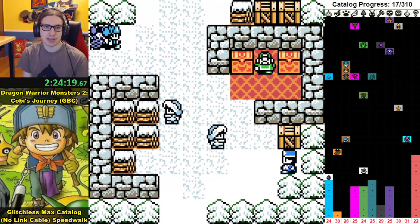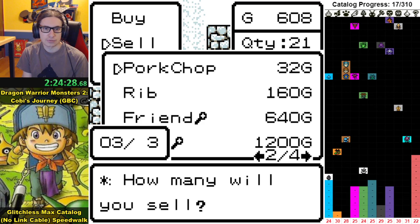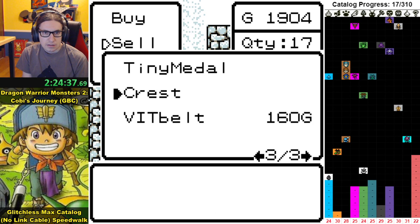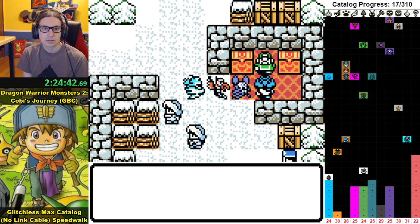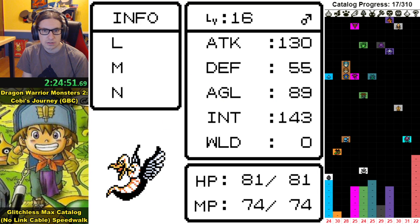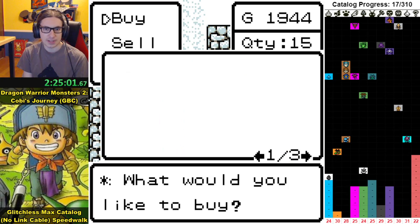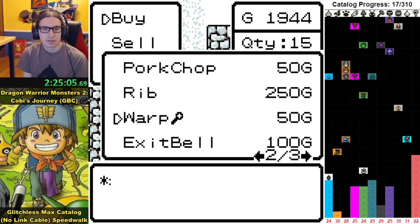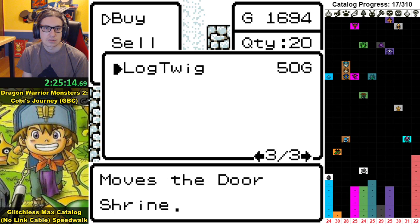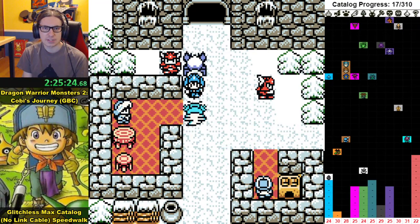Now we can report to the king. We don't really need pork chops anymore — I'll sell them. I'll sell the twin staves too. We definitely don't need exit bells anymore. I just want to put the vitamin belt on whoever has the least HP — looks like it's the wind beast. A shame because equipping an HP item doesn't refill it, so he's actually missing 30 HP right now.